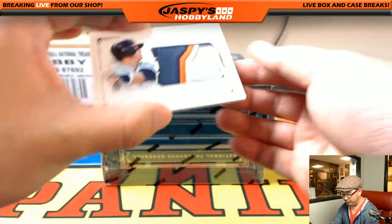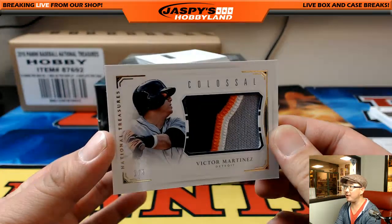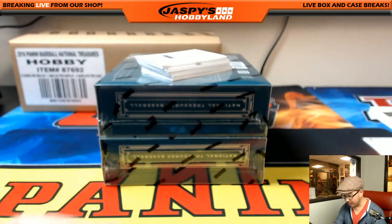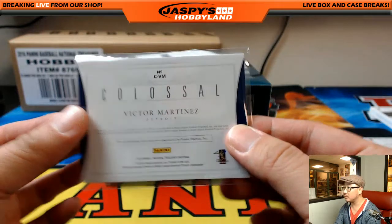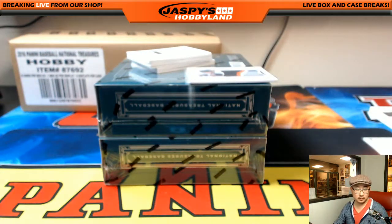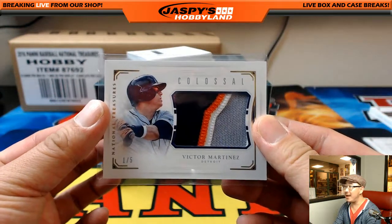Wow. Victor Martinez, 1 out of 5, four-color patch. Nice Colossal Relic. Who got V-Mart? Michael Van Wye. Nice, Mike, with the V-Mart. 1 out of 5. Michael, all aboard the Big Hit Express! Whoop, whoop.